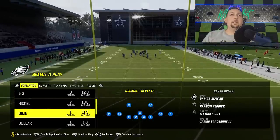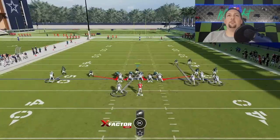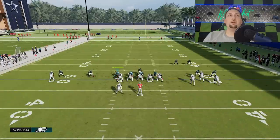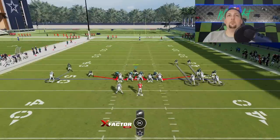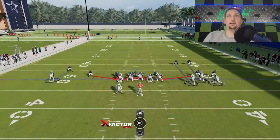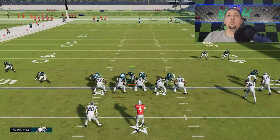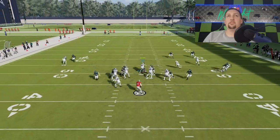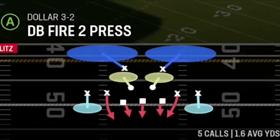Next up, a speedy blitz out of the Dime Normal — pick the Dime Blitz Zero. This is a very good base defense with four down defensive linemen. Pinch the entire defense and blitz your user. I like to back him off since outside receivers can get open on streaks. Sometimes it's best to slant the defensive line outside and guess pass if you expect a pass. When I slant outside they do a better job holding the tackles. You can see Dak running for his life from the free blitzer.